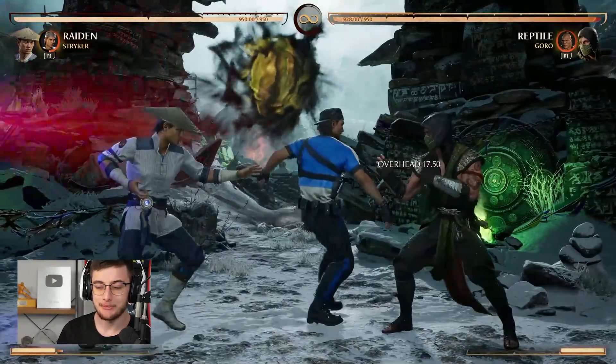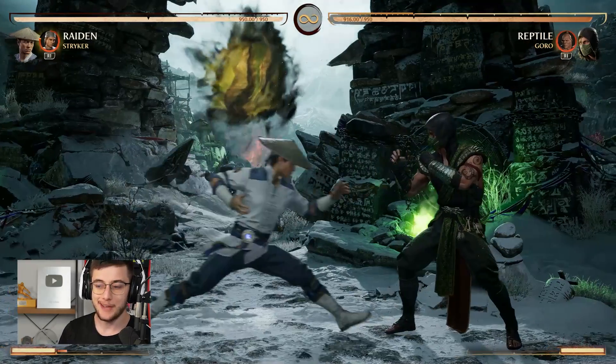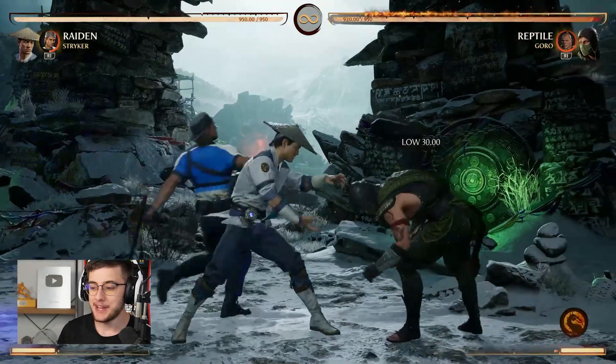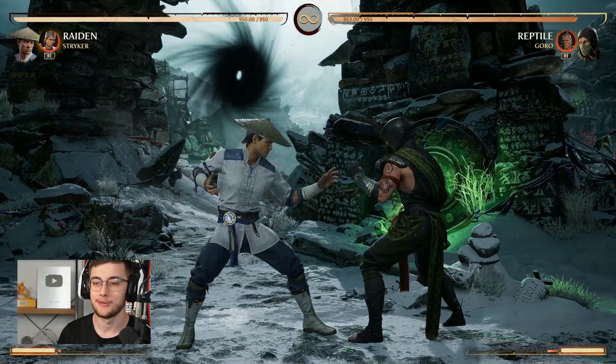Stryker cameo allows you to do a really easy mix-up. For example, this Raiden string is double low so you have to block low for both hits, but if you have Stryker you can literally just cancel it into an overhead that's basically unreactable, so you pretty much get a free mix-up. You don't get that much damage from it but the overhead is actually plus on block, so you still get to keep your turn.